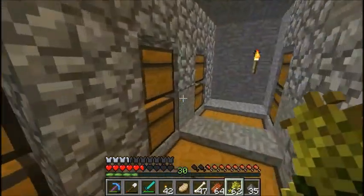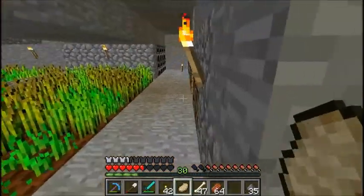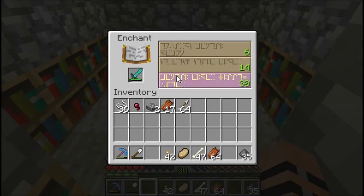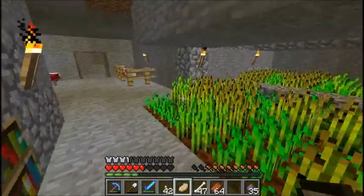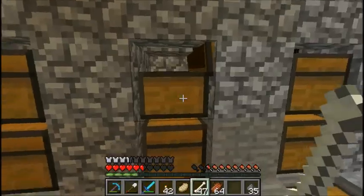Here's our pit. Let's go ahead and enchant — give me a good one. That's not horrible, but for 30 levels I thought I would have gotten something better. Oh well, what are you going to do.